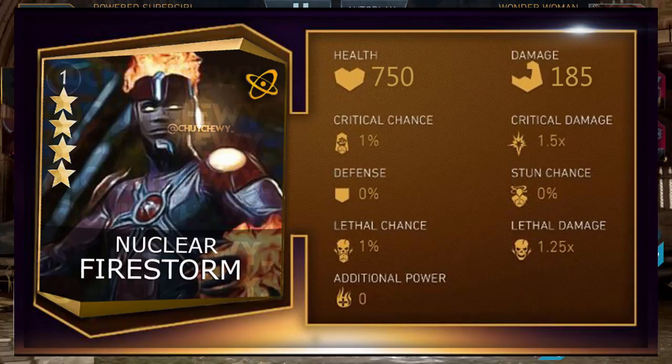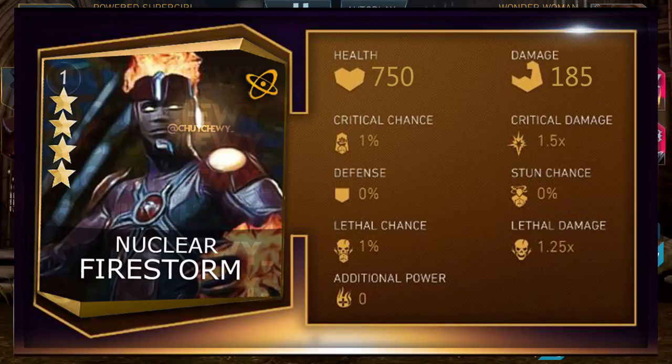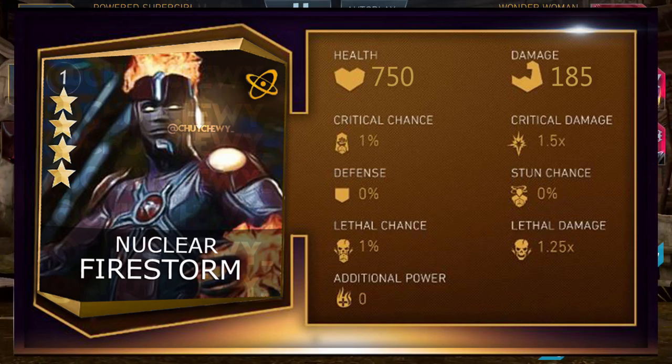So first things first, the card is displayed on the left side right here and on the right you can see its stats as a level 1. Its health is at 750 and the damage is 185. Now everything else is the same as any level 1 character would be.